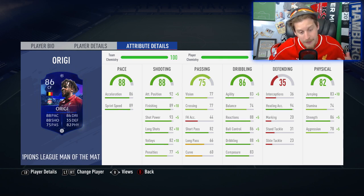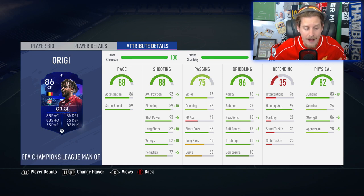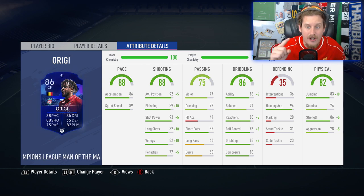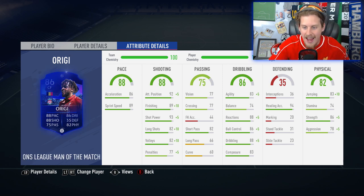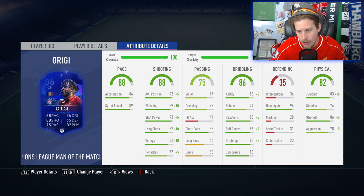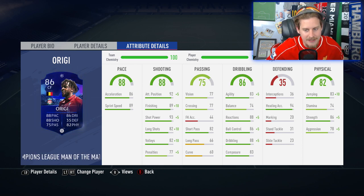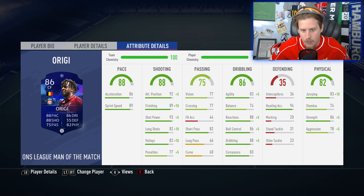We've got the 92 attacking positioning — this is pre-Marksman boost — 89 finishing, 93 shot power, 82 long shots, 82 volleys. But the thing that stands out on this card is the 94 heading accuracy, the 83 jumping, and he's got that 86 strength, which is going to go all the way up to 91 with that Marksman. The dribbling stats are going to be interesting to see how they play because they're not the best in the world.